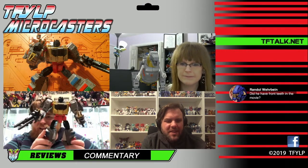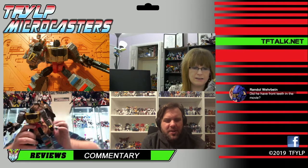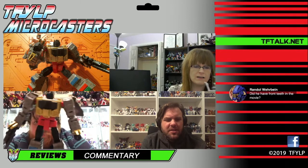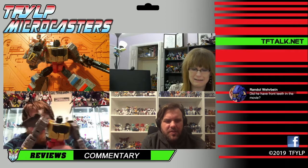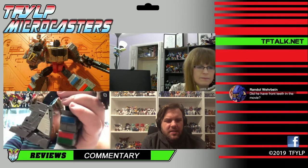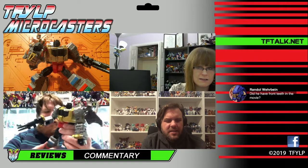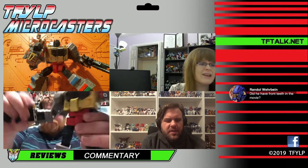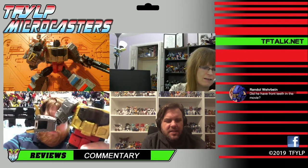Here he is in bot mode, and he is cool. The bot mode just blows the Masterpiece away as far as proportions and whatnot. He's really solid too. What's crazy to me is how much better this bot mode is. He's got these soft ratchets — I'll call them soft because they're quiet, but they are rather stiff in the legs. He's got a lot of ratchets. The coolest thing is that his inner legs here have no gaps. His tail folds up and it's got a teeny hairline gap, but that's not bad at all.